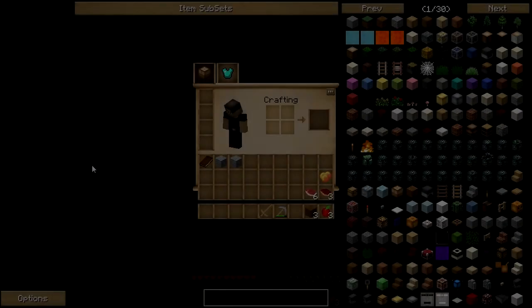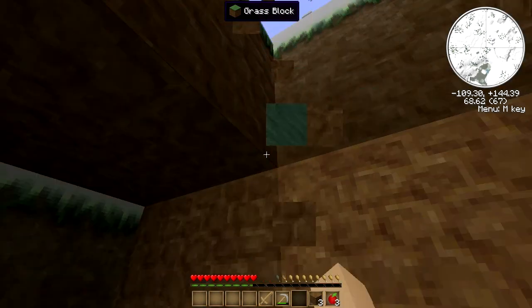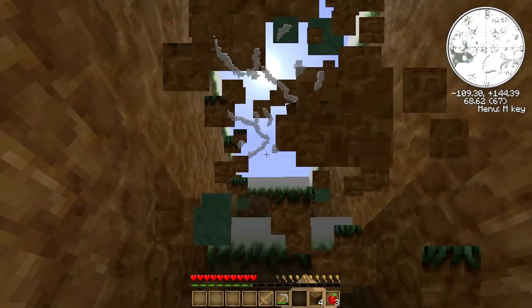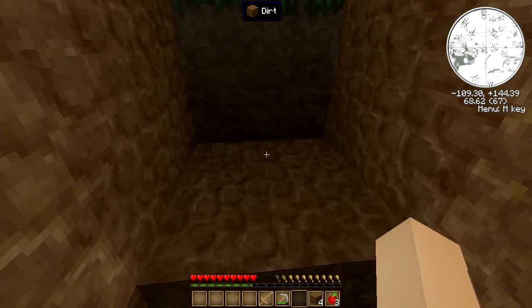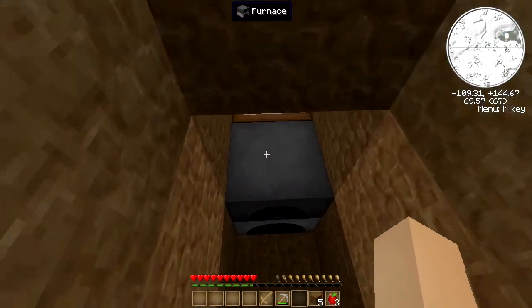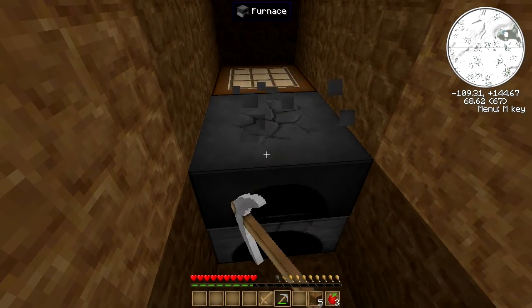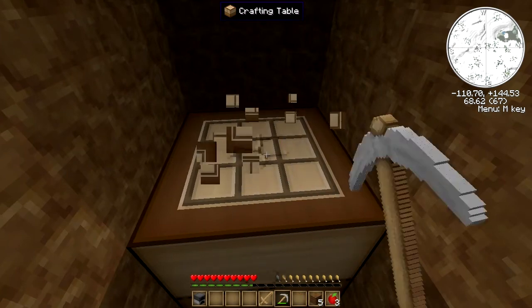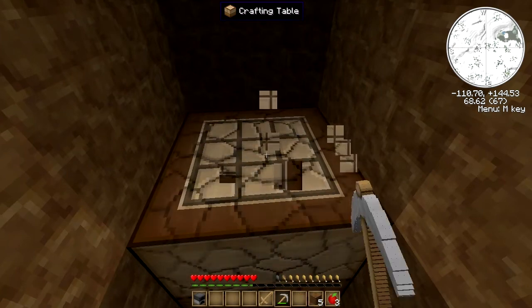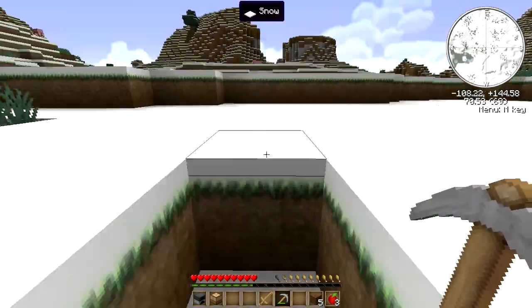There we are. It's daytime. Let's break out of this hole. There we go. I did get to do a little cooking while we were out. I was able to use saplings to make us some pork chops with our piggies. And it's time to break loose.